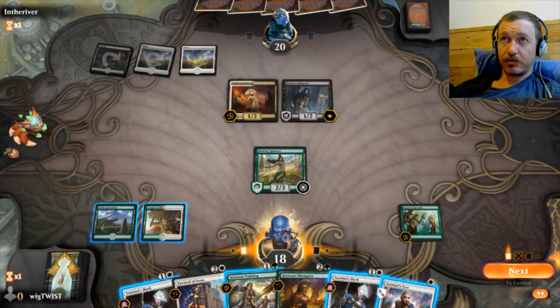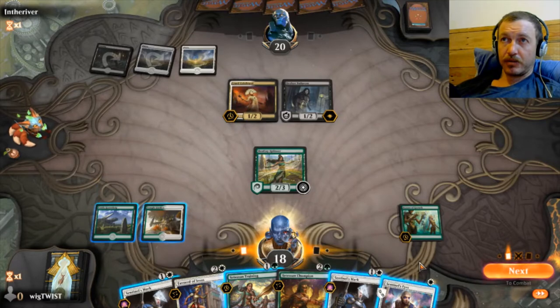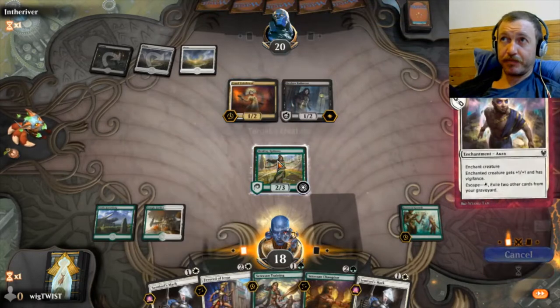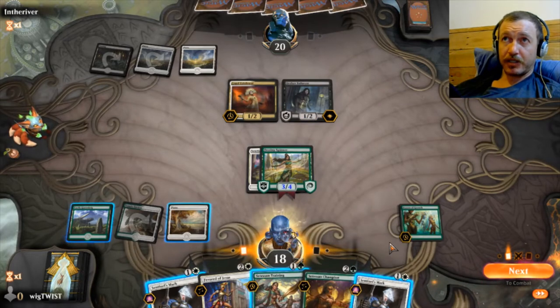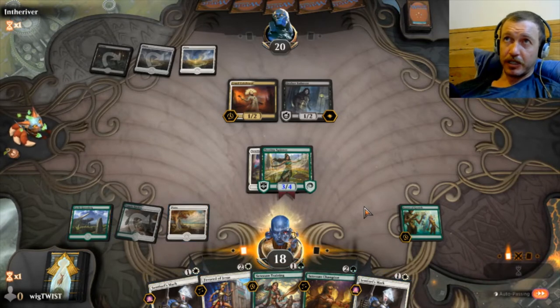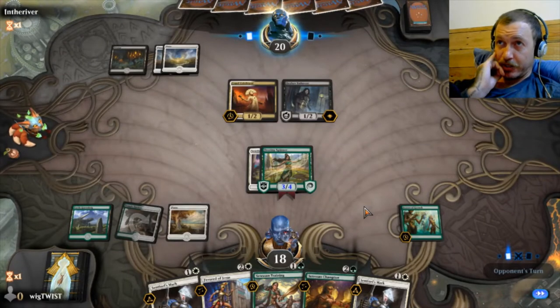We definitely need to draw. Which one though - maybe this one in case we get a land. We want to save a lot of these for the Sentinel when he comes down. We'll just end it there. We won't attack into the deathtouch dude until we get the trample.